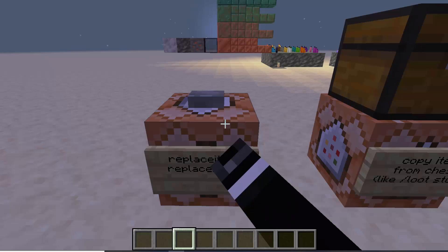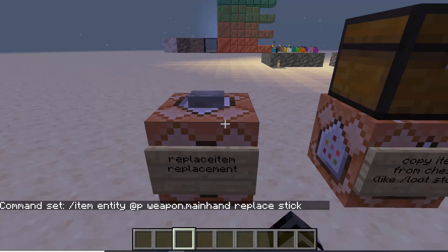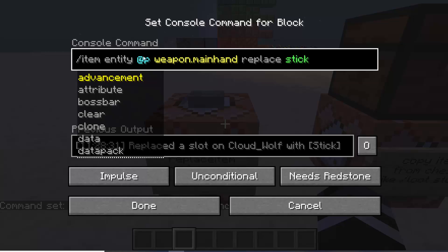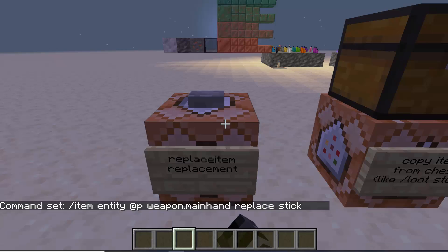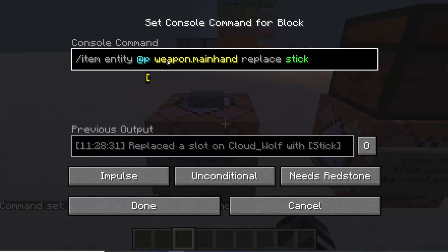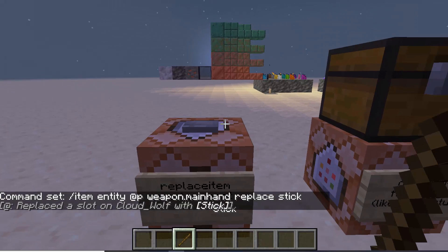Here's how you can fix your old data packs so they still work as of 1.17. The slash item to replace item conversion would be: instead of 'replace item entity @p weapon dot...', you now do 'item entity @s', then the slot just like before, then you add the word 'replace', and then put your item. That gets you your original replace item functionality.